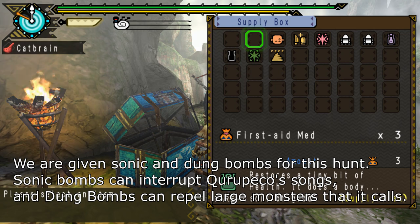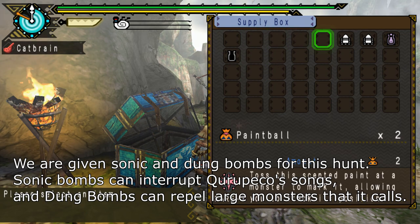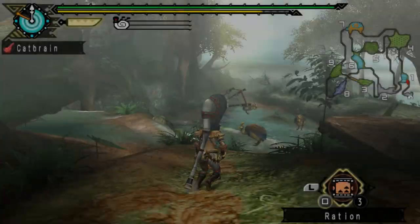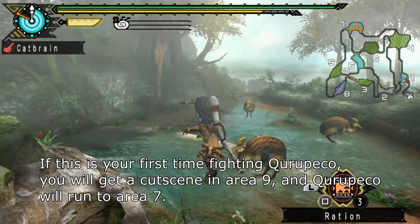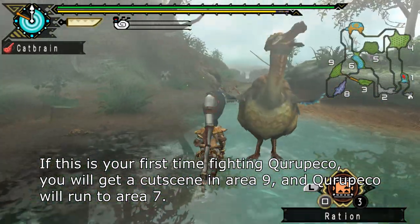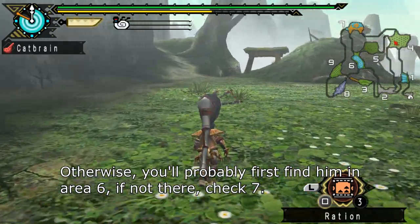We are given Sonic and Dung Bombs for this hunt. Sonic Bombs can interrupt Kuropeko's songs, and Dung Bombs can repel large monsters that it calls. If this is your first time fighting Kuropeko, you will get a cutscene in Area 9, and Kuropeko will run to Area 7. Otherwise, you'll probably first find him in Area 6. If not there, check Area 7.